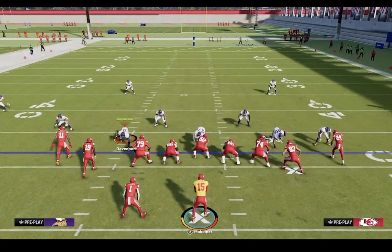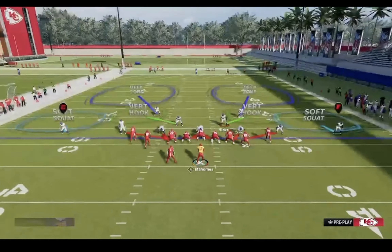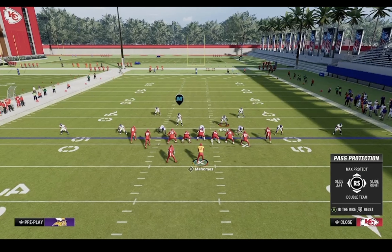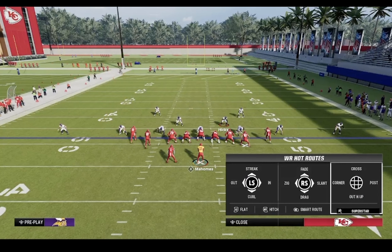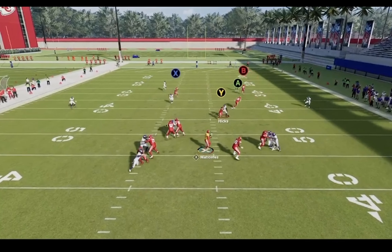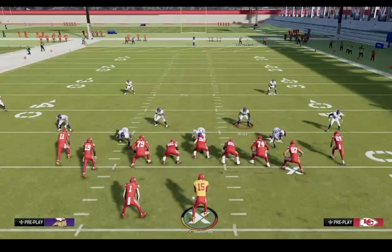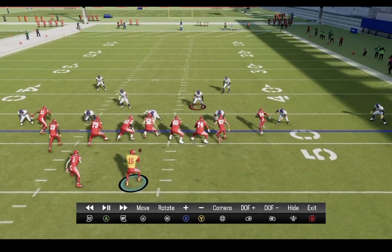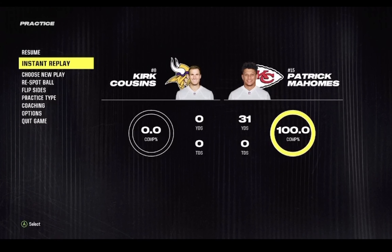Against the meta blitz DB Fire 2, there's a very easy way to block it: slide your line away from the running back and then ID the protection. Your protection is just going to do a great job taking away their Sin 5 blitz. You'll see perfect protection, all day to throw, and we're able to hit MBS over the middle. In the instant replay, tackle Jonah Williams blocks the slot corner, and the running back blocks the other slot corner — beautiful lane for Mahomes if needed, but MBS is wide open on the post.